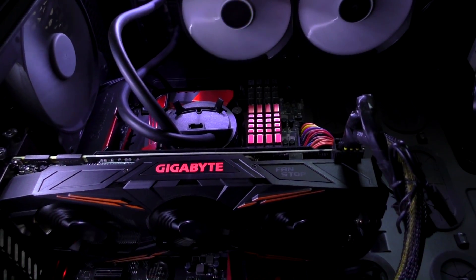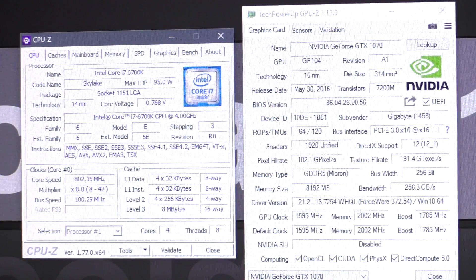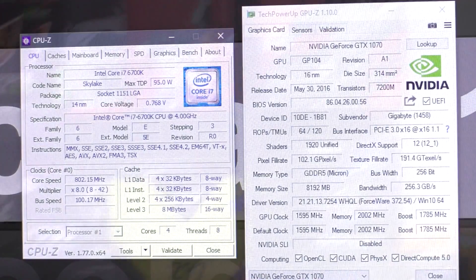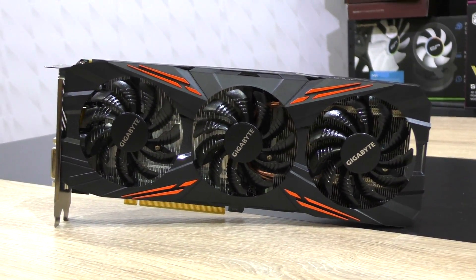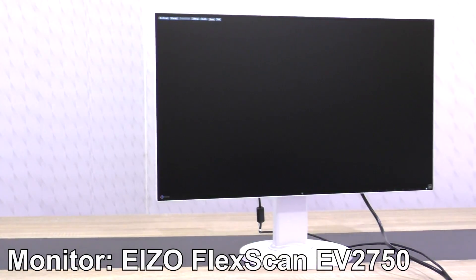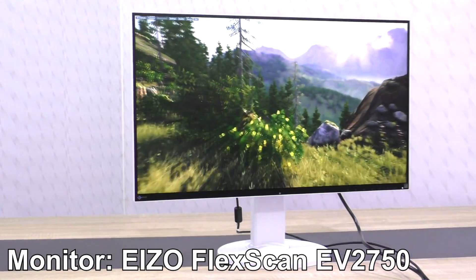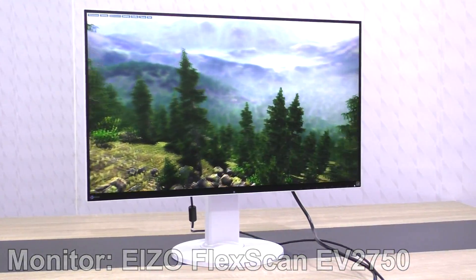First of all, this Gigabyte GTX 1070 G1 Gaming is paired with the Intel i7-6700K Skylake CPU, just to let you know. Your results may be different depending on the processor you use. Also, my Acer EV2750 is a 1440p monitor, so in order to simulate the 2160p screen resolution I'll make use of NVIDIA's DSR feature.